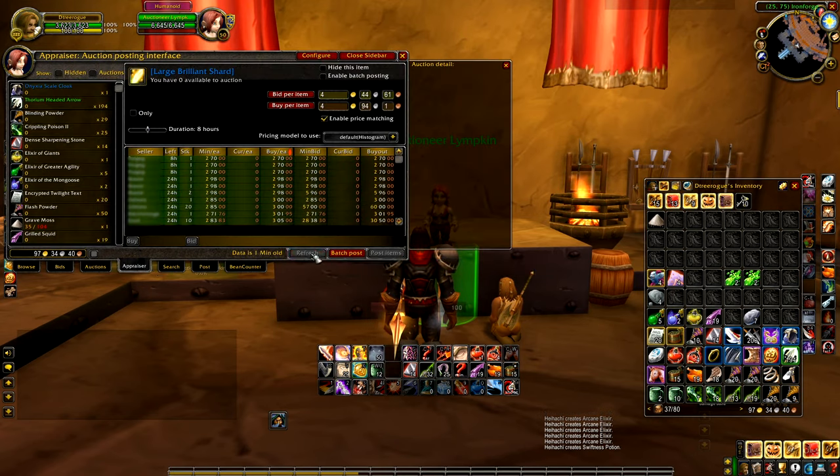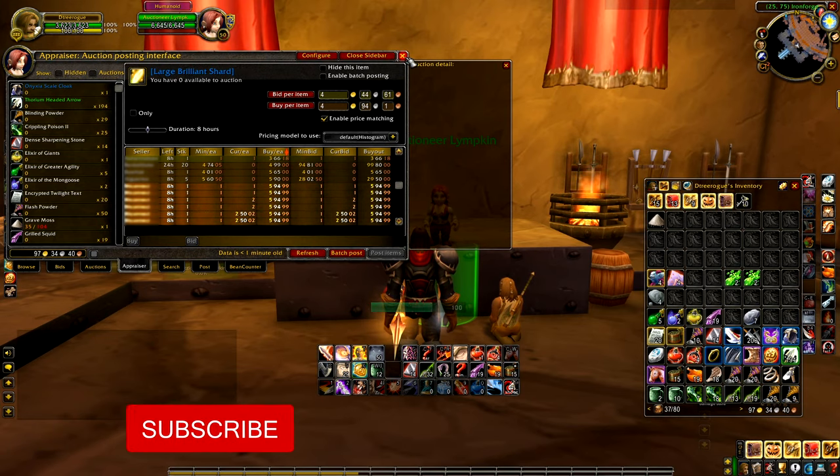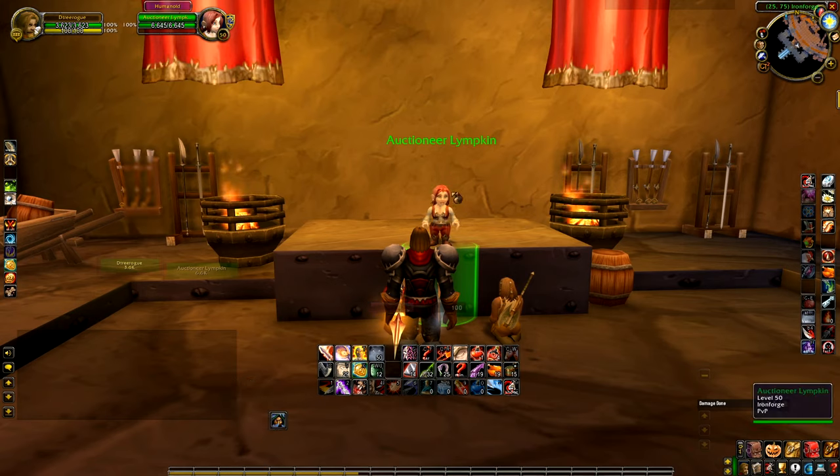In Auctioneer, on the appraiser tab, you can search for items and have the entire list sorted by whatever you want — and this really is everything on the Auction House. The best part? All those nasty one copper bids with expensive buyouts will be way down the bottom, where they belong. Doesn't that look better? This sorting solves the low-bid, high-buy trap, but there are heaps more benefits of using an add-on.